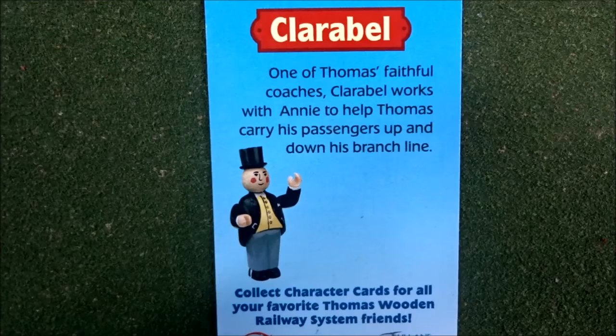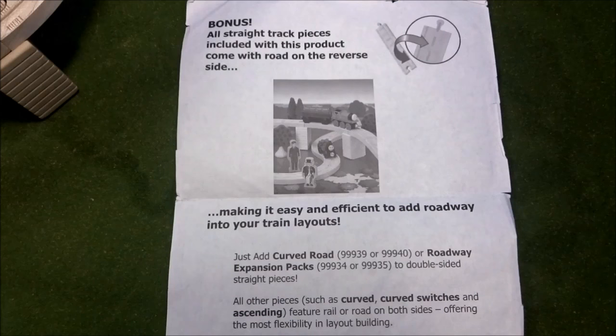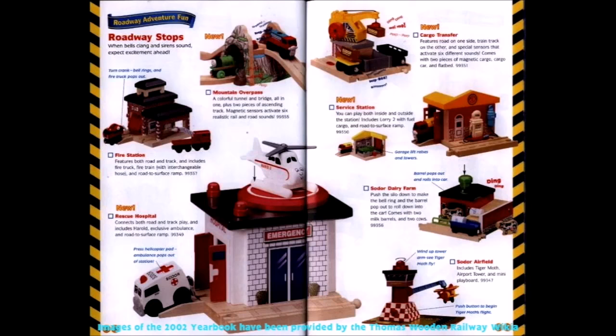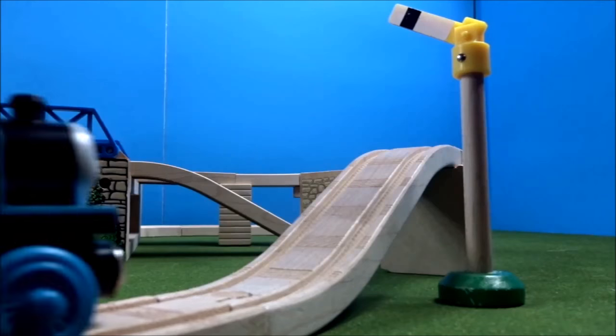Another feature I really love about this set is the character cards — something we don't get today. These helped me learn new things about all the characters and they were a nice freebie. Also included in the set is an advertisement telling you about the new feature for the year — roadway track. You could buy curves, ascending track, and switches. It was nice how they gave a fair amount of attention to the roadway vehicles back in the early 2000s.